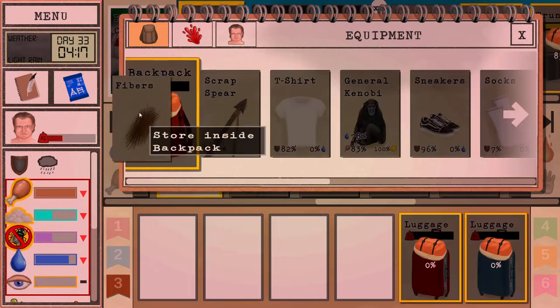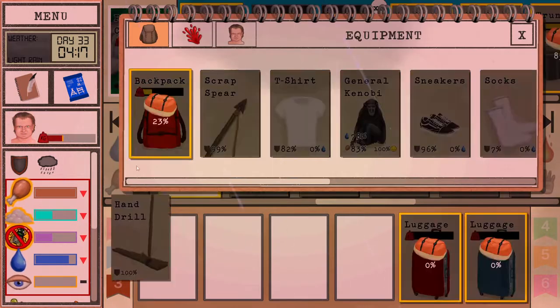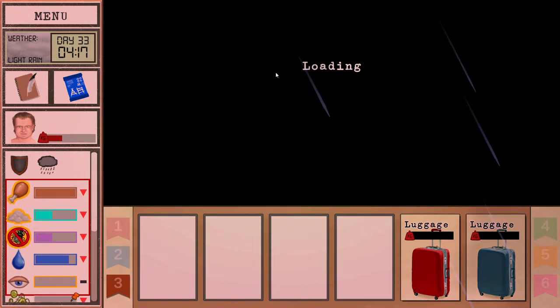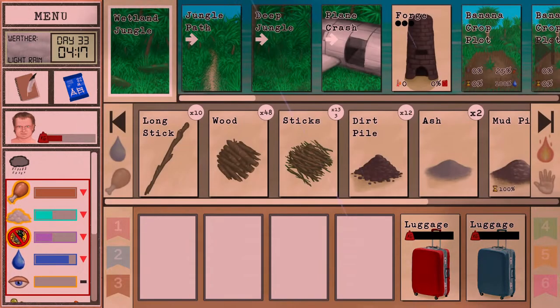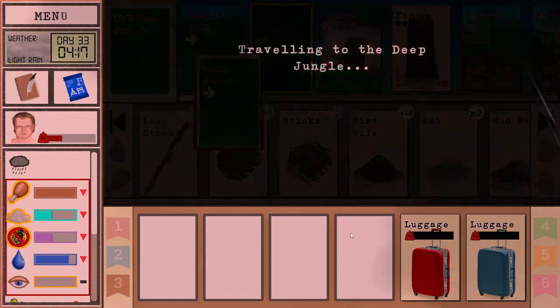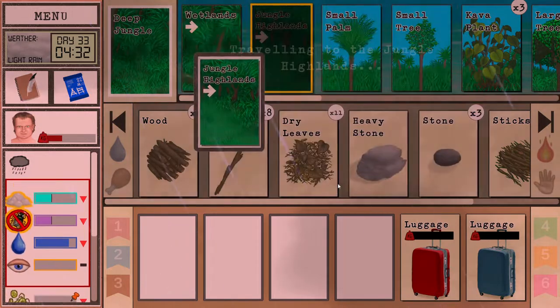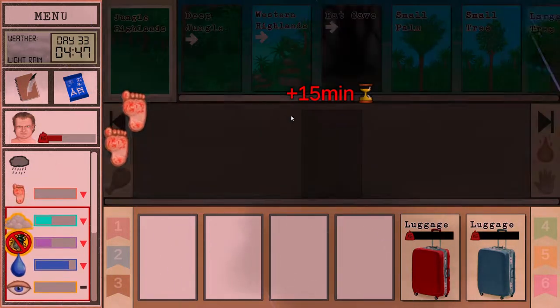I'm gonna grab a fiber here and something to start the fire with just in case we need it. Anyhow, let's go grab that copper now. We're excited about the idea of being able to do normal woodworking here. Finally, day 33 — took us a while to get situated because it is a hard start and everything, but now we're gonna be doing pretty well.